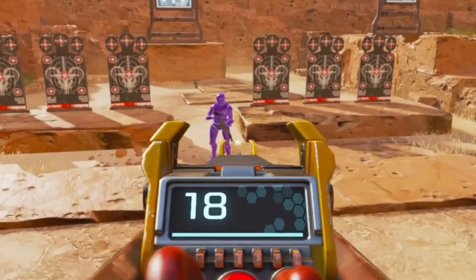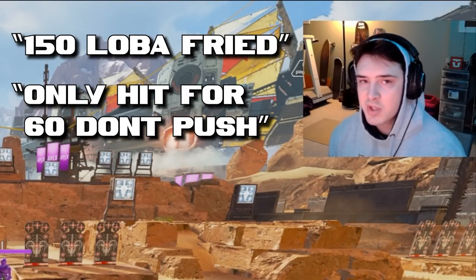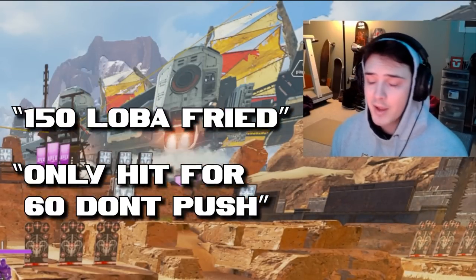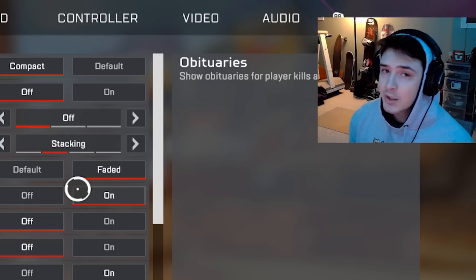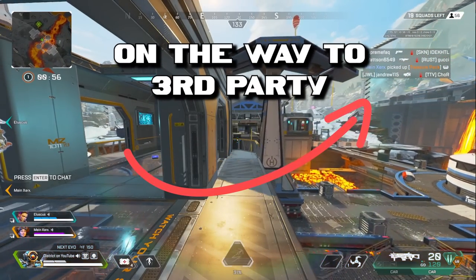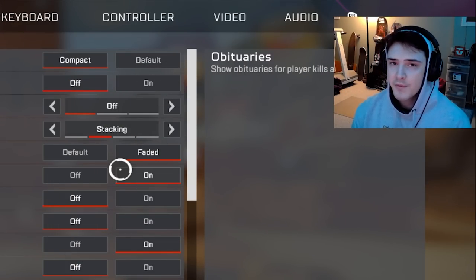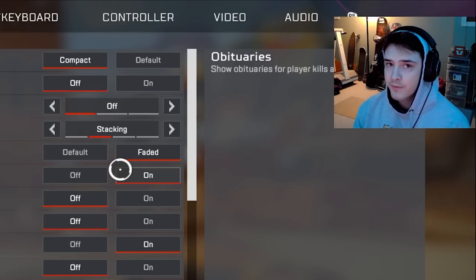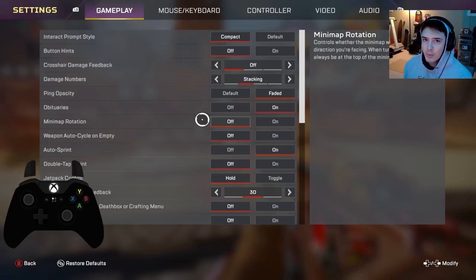Damage numbers: stack — this should not be on floating. If you're playing on floating, have fun counting how much damage you just did. Versus stacking, it gives you the total number output so you know exactly how much damage you're putting in — much easier callout for teammates, and personally you know whether to push or back off. Ping opacity: put on faded for more screen space and less clutter. Obituaries: keep this on — it's a clear indicator of what's happening in the game.